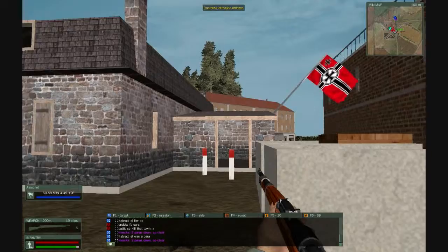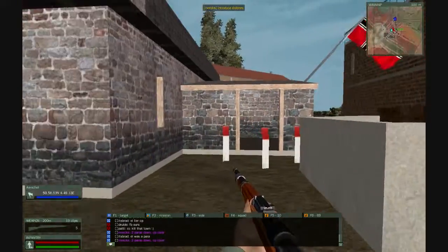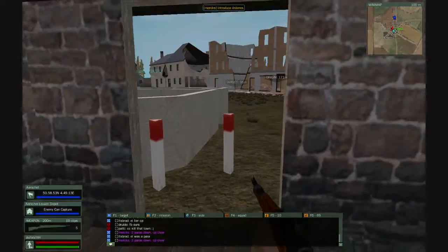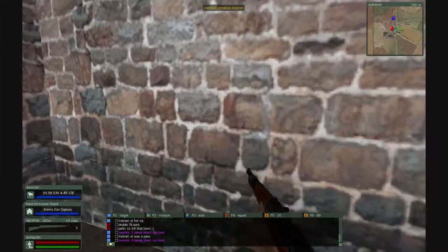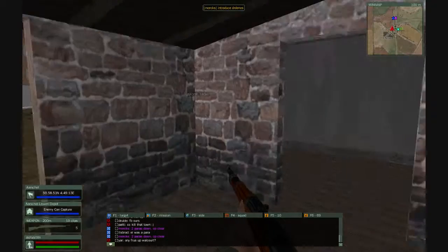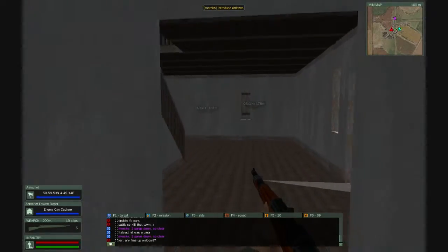Now I will show you one of these capturable buildings and explain the timing and capture bars. This is one of those buildings — it's currently German, it has a German flag on it. Going inside, you can see a new square appearing on the left side of the screen. It tells me that the enemy can capture this building. Once they start capturing it, it will change color to red. It takes one person 8 minutes to capture one of these buildings.